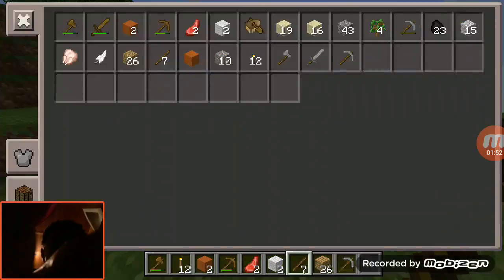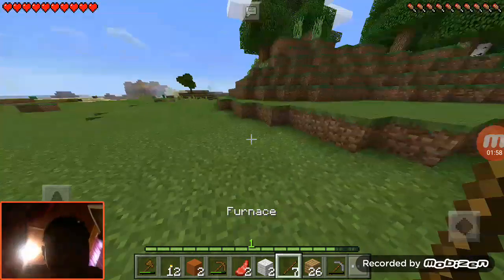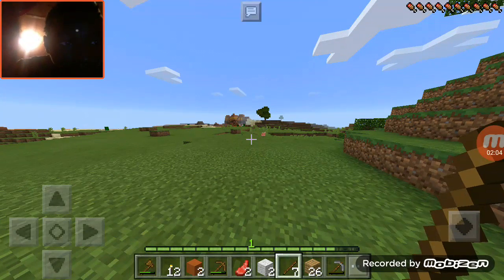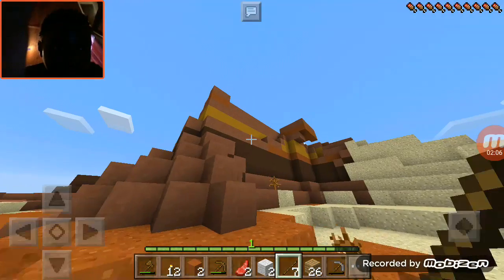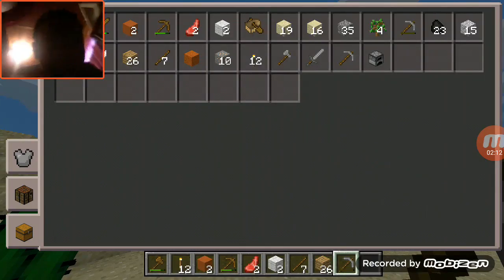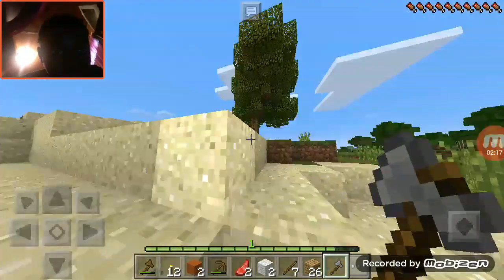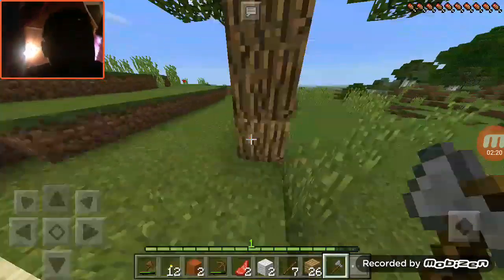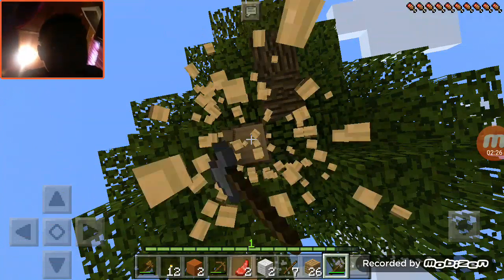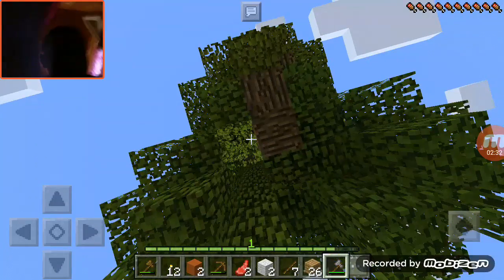We need another pick and maybe a furnace, because we gotta cook our food. Wait, is that a village? Okay so it turned out to not be a village. On the way back we're just gonna collect some wood. From last episode you saw that we were on that island and then we left and came to this place.